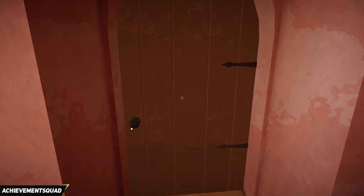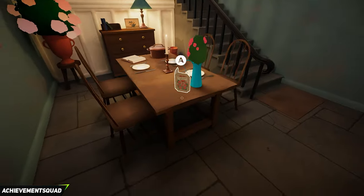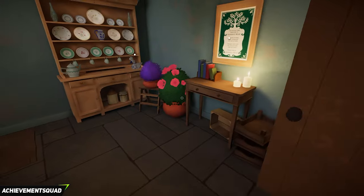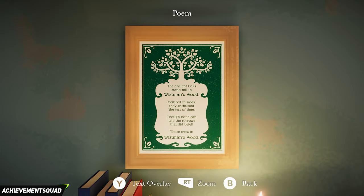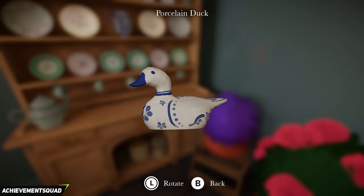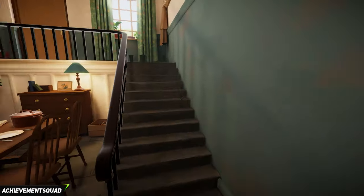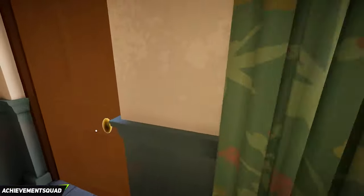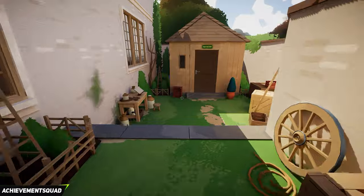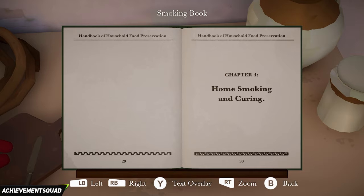Exit through the door to the right of the stove. In this area, on the table in front of you is the romantic card, and to the right is duck number two. On the wall there's the poem about Widsman's Wood — and to the left of that you'll find duck number two. From the duck make your way up the stairs, exit out of the door, turn around to the left and make your way down the stairs. You're going to find another book outside for smoking and curing.